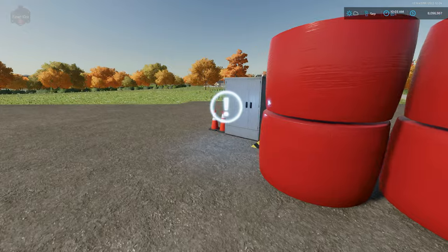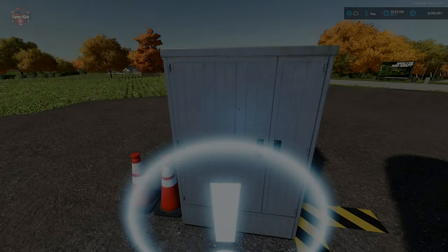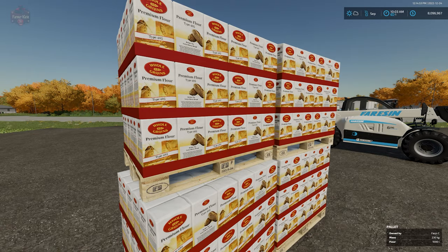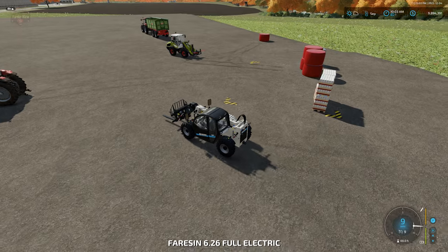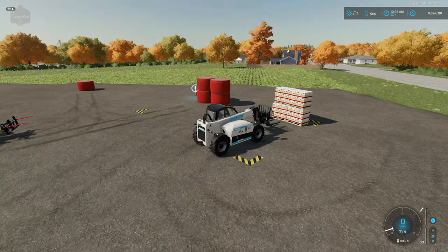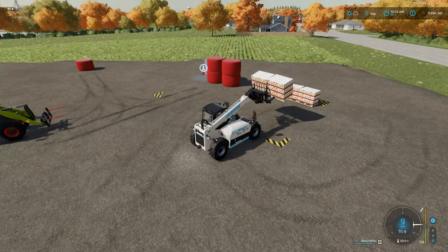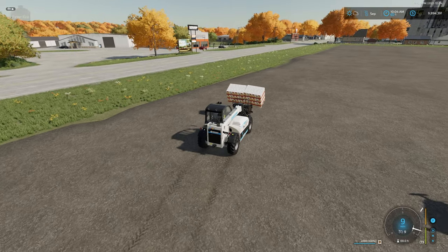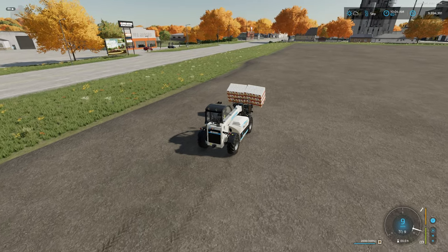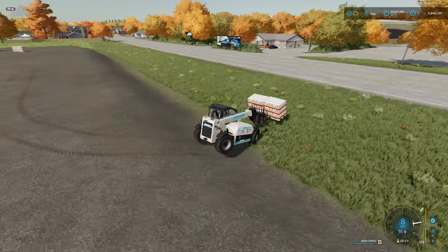What I do want is to buy his pallets of flour. As Farmer A, I can come over to the transfer point and transfer the flour pallets to Farm C. Now Farm C owns these pallets and can do whatever they want with them. We would use the base game function to transfer money for payment. Now Farmer C can take these pallets over to the bakery and make use of them without worrying about contractor status.